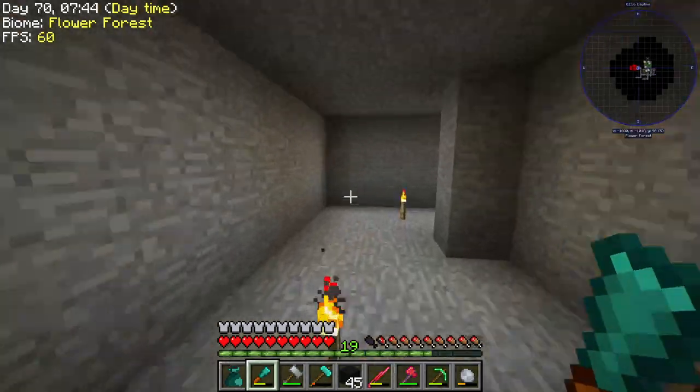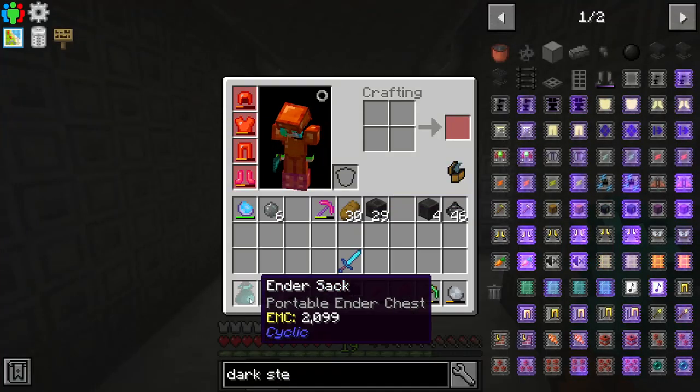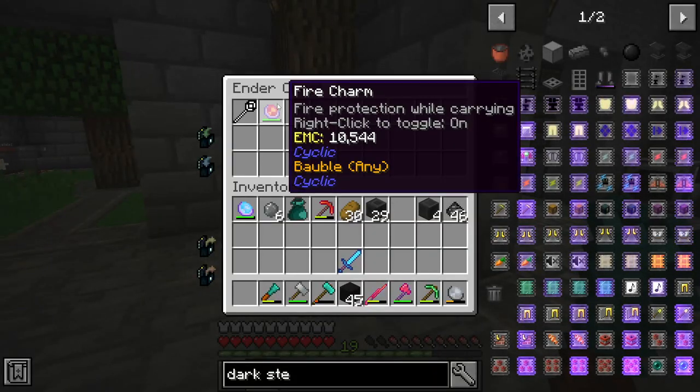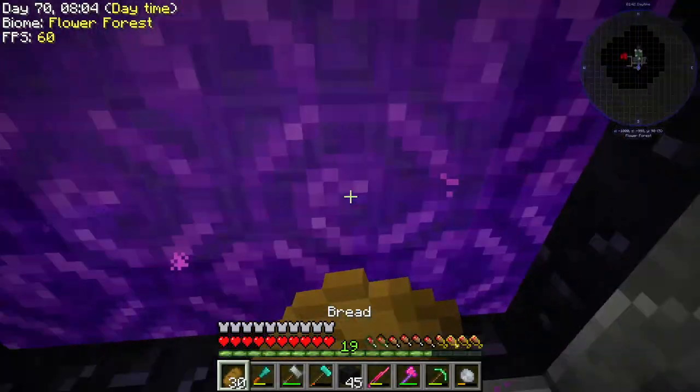Oh, we got redstone here. Isn't that nice? It's not nearly enough. But, you know. So we have to go back to the nether. I should have made a flame charm — oh yeah, I do, actually. I was going to say, I should have made a flame charm. But we're actually smart. Look at that.